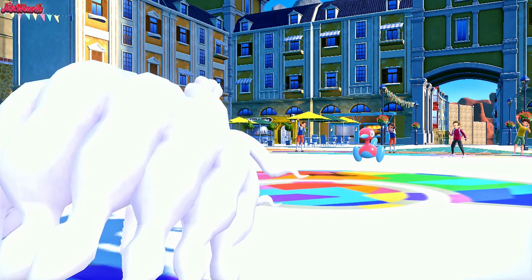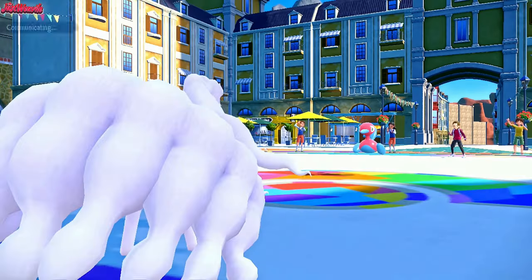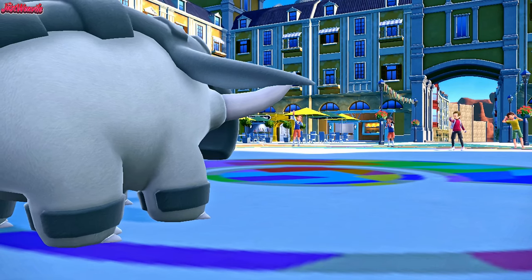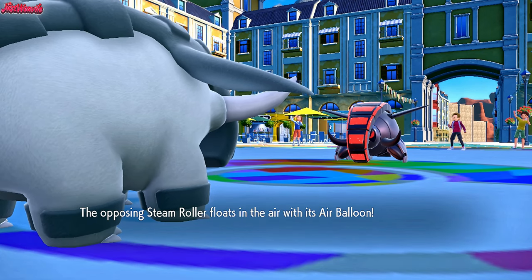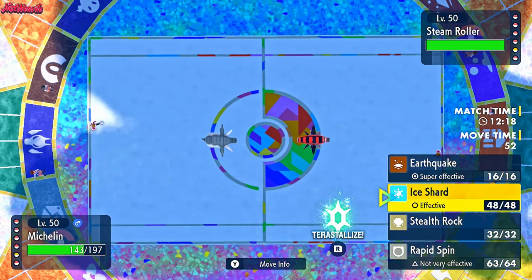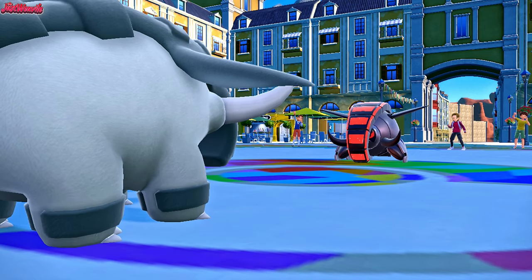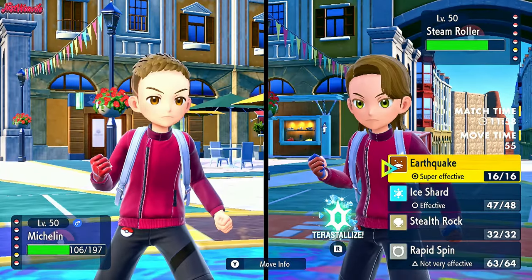Let's go into Donphan - we know they're locked into Thunder Wave so we can freely switch Donphan in and get Stealth Rocks up. They do withdraw, making a double. They're going into Steamroller - that's going to be the Iron Treads, floating in the air with an Air Balloon, which is problematic. Going for an Ice Shard to break that Air Balloon first and foremost. It does no damage because of Aurora Veil, but they go for a Knock Off giving us Rocky Helmet chip. Now they probably go for Earthquake - I'm going to go for an EQ here.